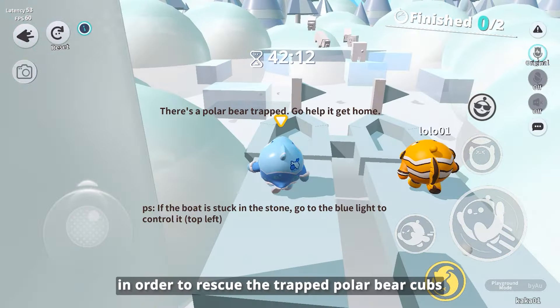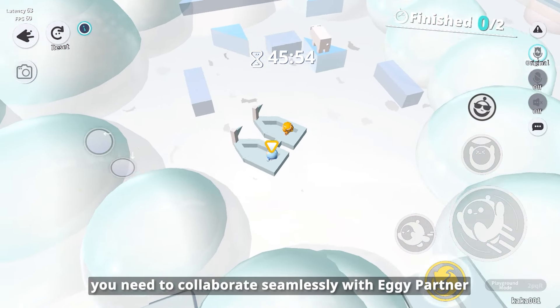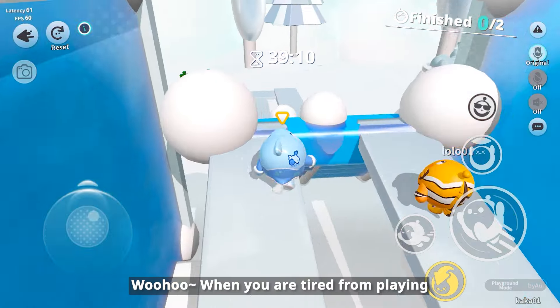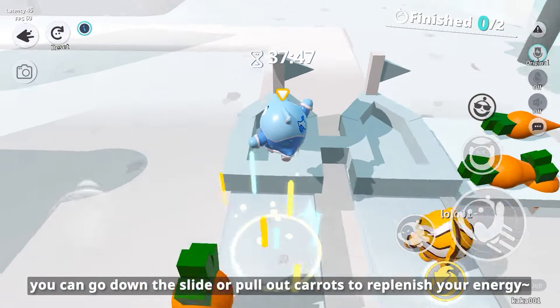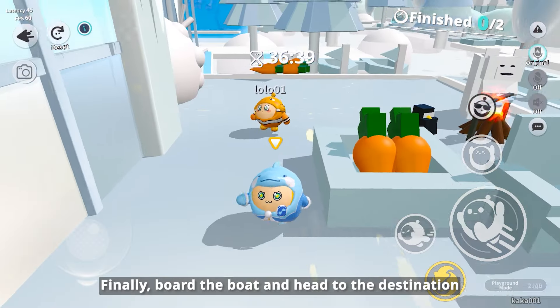In the next level, in order to rescue the trapped polar bear cubs, you need to collaborate seamlessly with your Aggie partner to push the ice blocks over to pave the way. If you're tired, you can go down the slide and pull out carrots to replenish your energy. Finally, board the boat and head to the destination.